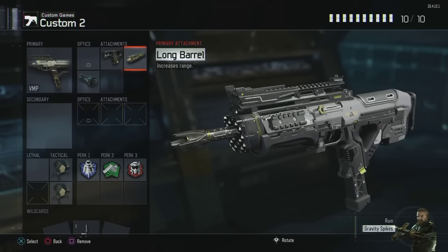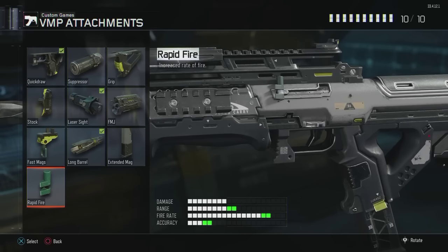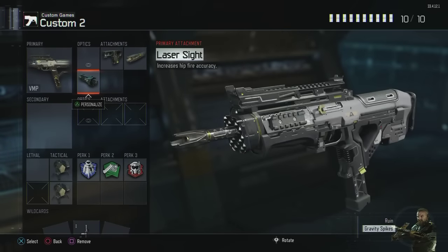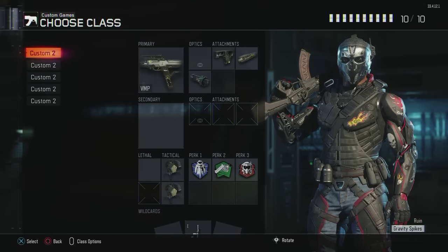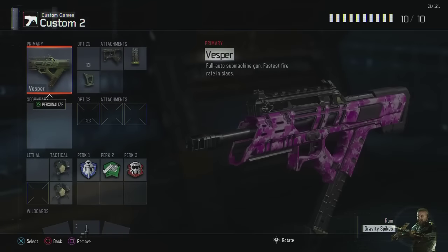Long Barrel gives you a multiplier on your range. The more range the weapon has itself, the more benefit you get from using Long Barrel, therefore making your 3 or 4 bullet kill ranges that much further. And then depending on what setup you want to run, maybe Rapid Fire so you can compete with the fire rate of the Vesper a little bit better. Laser Sight for better hip fire, or Grip to manage the recoil. That third attachment is really up to you and your style. I don't like running Grip on any of the subs because I feel like it's easily manageable to just pull down and keep that recoil pattern in your favor.